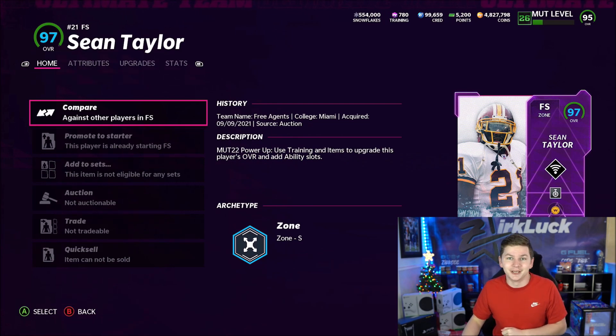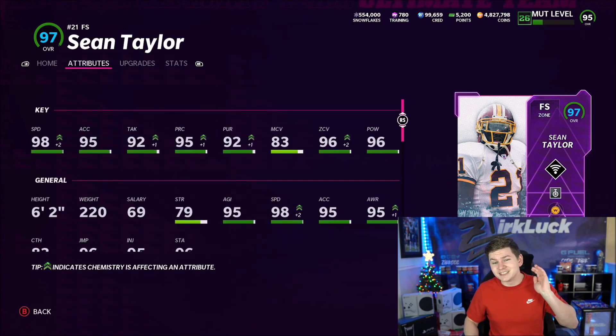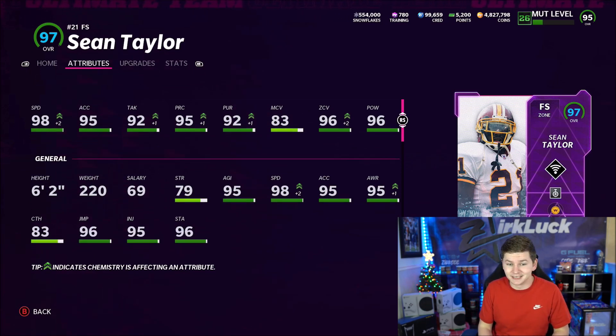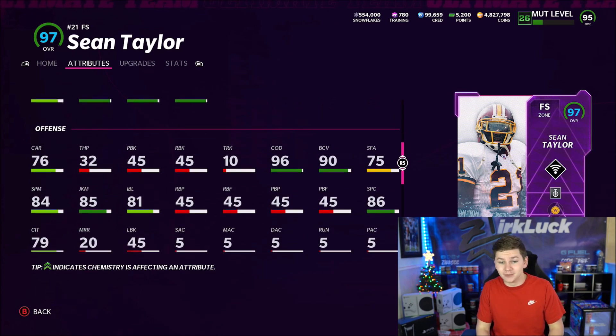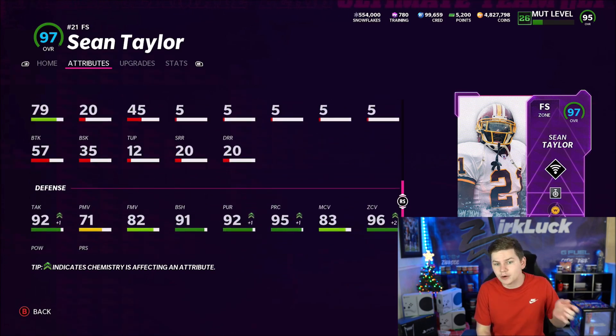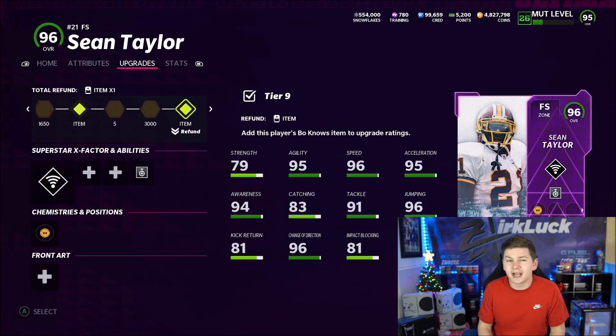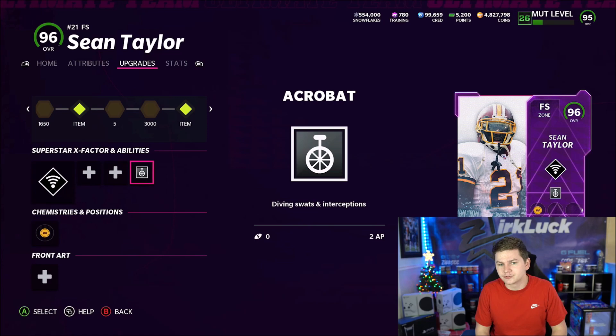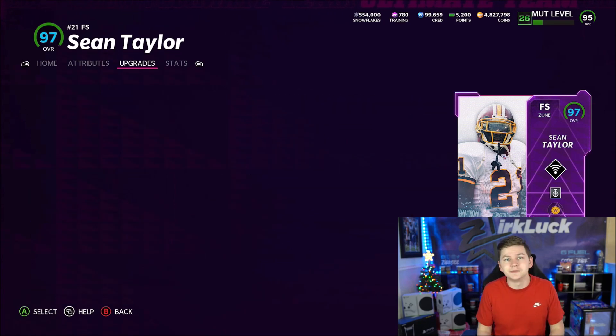You guys can see Sean Taylor on the team — he's got 98 speed, 95 acceleration, 6'2", 83 man coverage, 96 zone, 96 hit power. He should be a monster. 96 change of direction and 91 block shed. I'm not going to user on him, I'm just going to let him roam around. He has universal coverage and acrobat on him, and of course only Washington team chem.